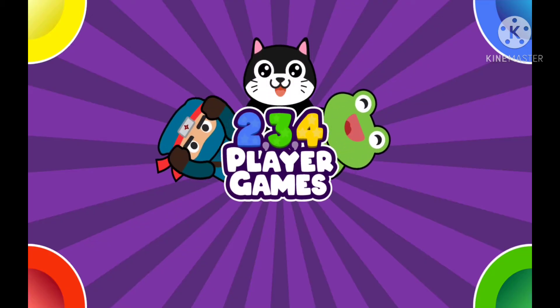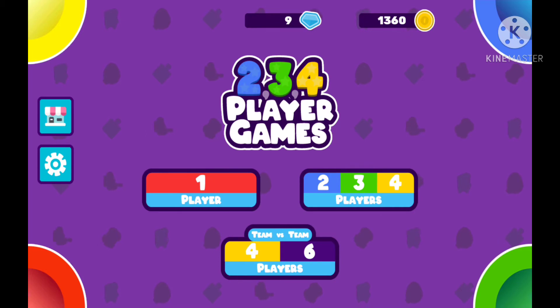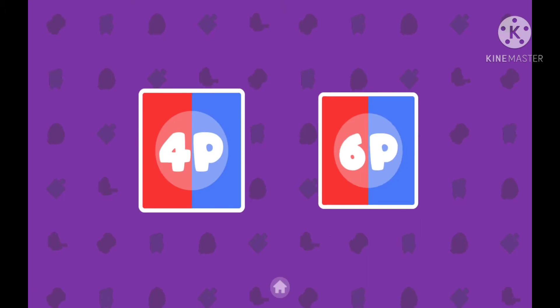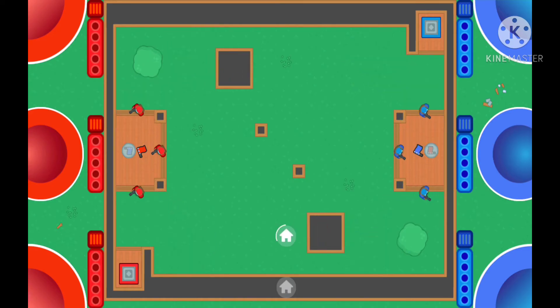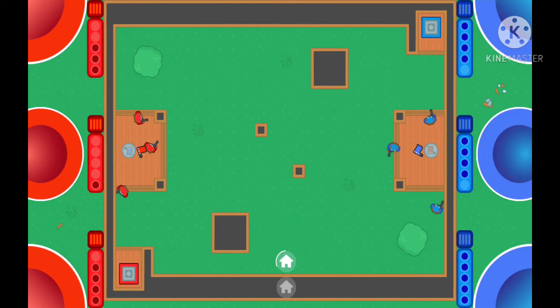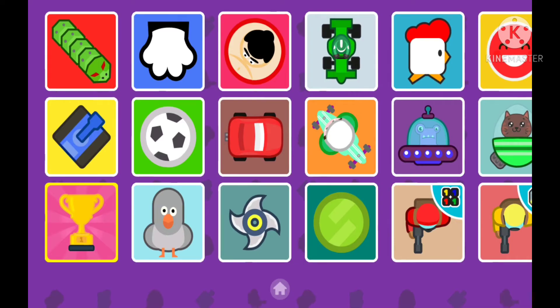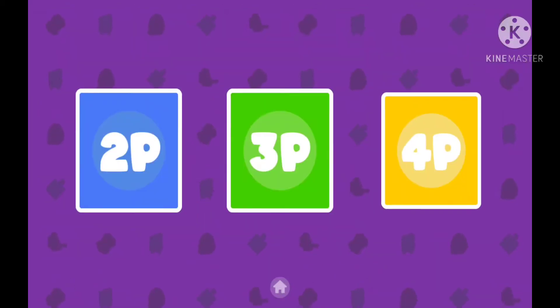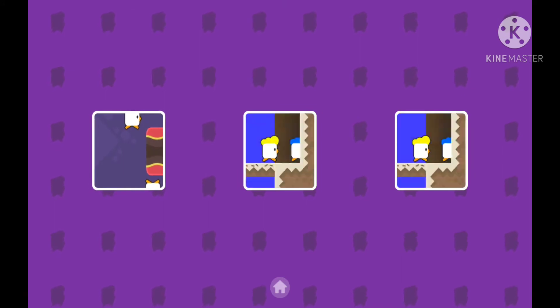On to the next game. This one is called Two Three Four Player Games — it's a really fun game I play with family. It has support for up to six players. We'll do six players to show you. They have lots of games — each player clicks their own button. We're going to show you all the games available; there are a lot of them. We'll do four players and play one of my favorites.